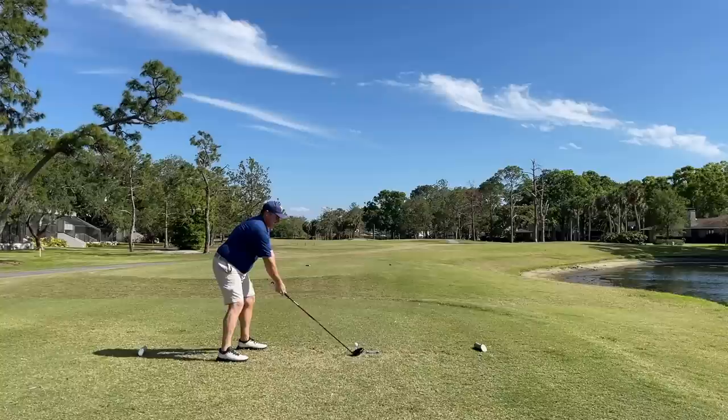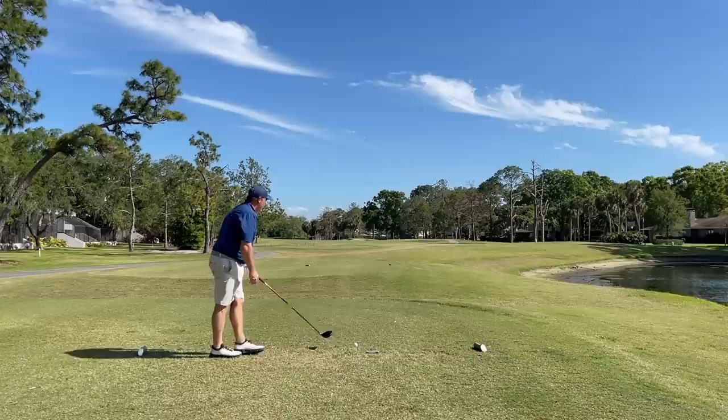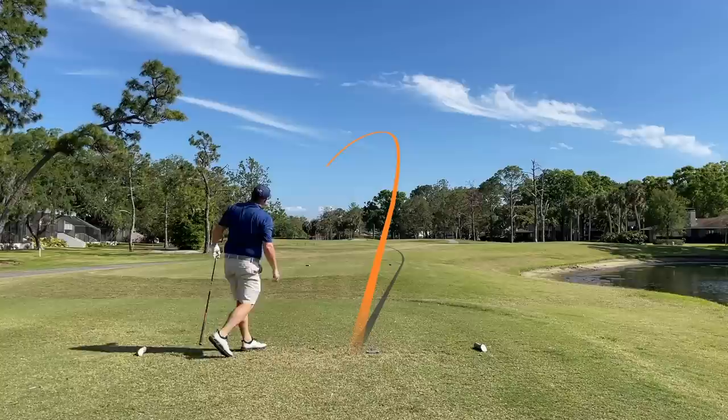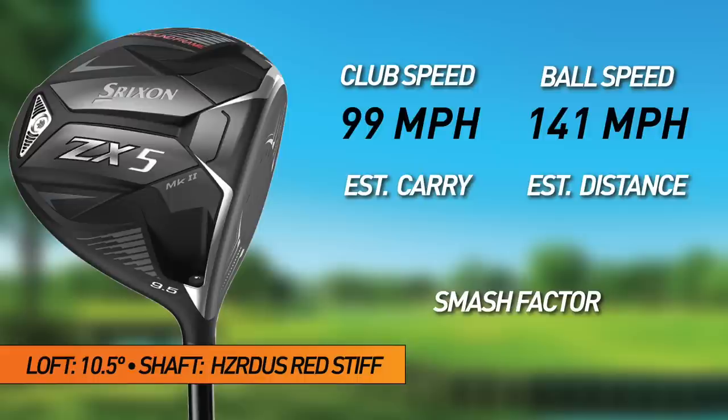Good-looking ball, leaking a little left, may finish off the fairway. Clubhead speed 101, ball speed 143, smash 1.42, estimated carry 227, estimated carry and roll 252. I like the way both of these drivers are getting up in the air — the trajectory is really great with this shaft into the wind. It's hurting us distance-wise, but it'll help when we turn it around. Shot two off the toe, big sweeping draw, may finish off the fairway, but pretty forgiving for a toe hit. Clubhead speed 99, ball speed 141, smash 1.42, estimated carry 220, estimated carry and roll 245.